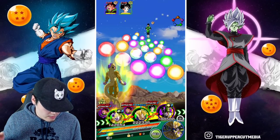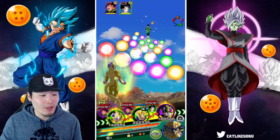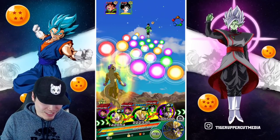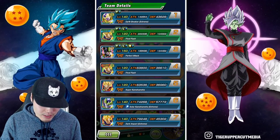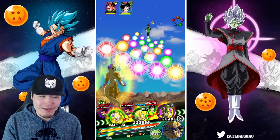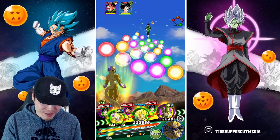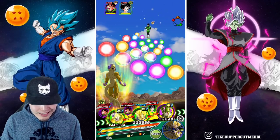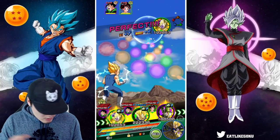Let's keep Majin Vegeta in because I just want to use him as much as possible. Cell is the better option for tanking, but we want to use Vegeta. Do we need items? I feel like we don't, although I might be underestimating Super Battle Road at this point. These enemies still hit pretty hard, but I think Golden Frieza can handle it. Let's go for Raditz here.